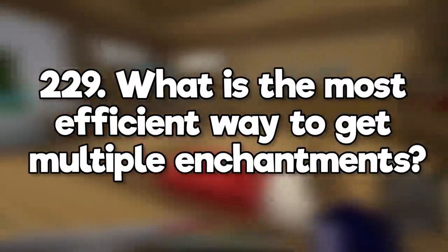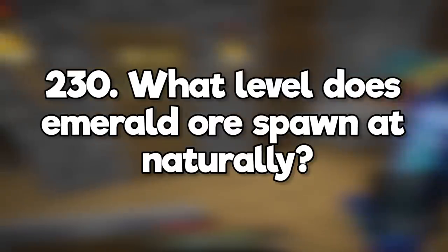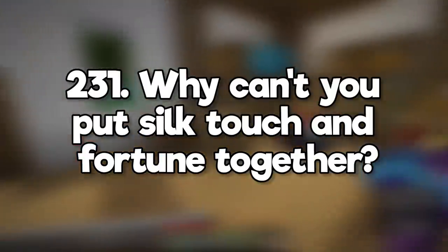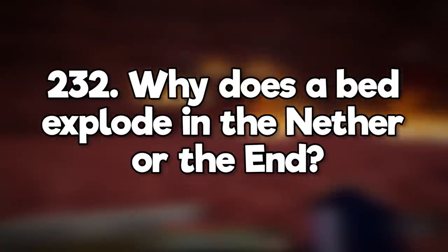What's the most efficient way to get multiple enchantments? Aim to get as many as possible from the enchantment table before you apply the rest using books. What level does emerald ore spawn at naturally? Anything below Y32 in mountain biomes. Why can't you put silk touch and fortune together? Because they cancel each other out — you can't silk touch a block and break it down into resources. Why do beds explode in the nether or the end? Originally it was just to prevent players from setting their spawn there.